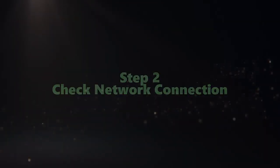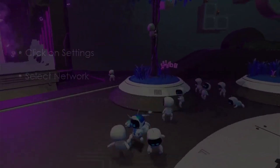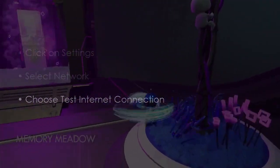Let us proceed to check the network connection. Click on Settings, after that select Network, and then choose Test Internet Connection.